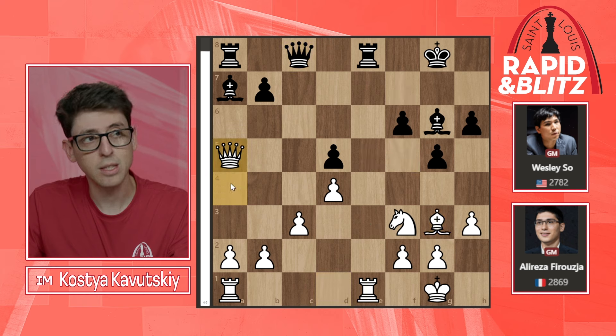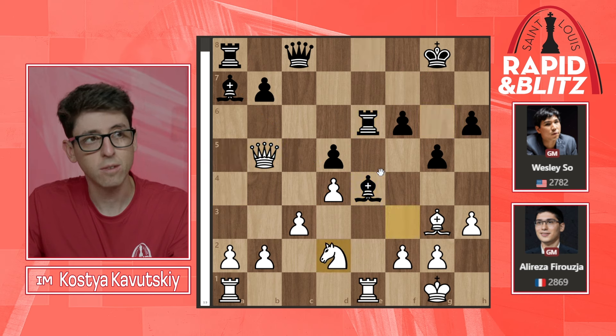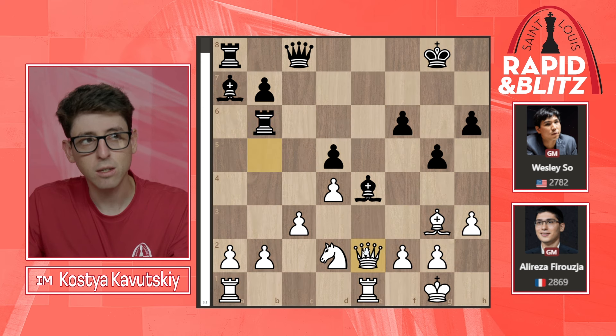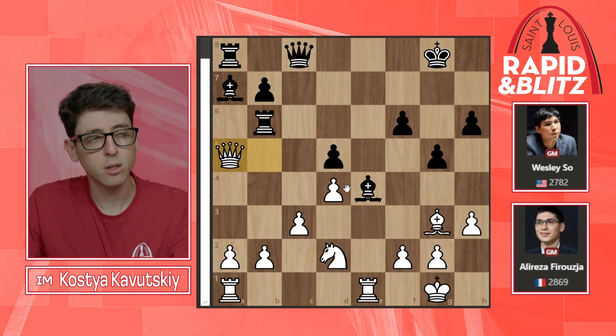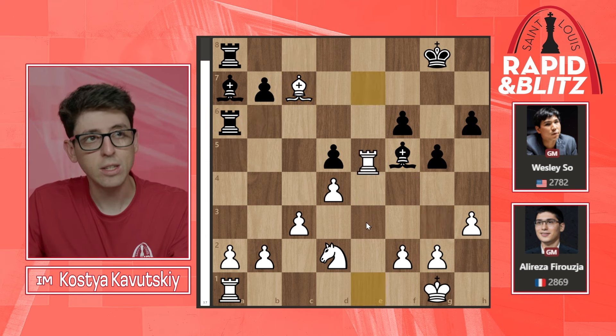Pragga ends up grabbing a second pawn after f6, queen takes a5, based on the idea that any discoveries will involve queen takes d5 check now that Wesley played f6. Bishop b4, white is now two pawns up. Queen to b5, knight to d2 — the conversion process starts but it ends up being not so easy. Rook b6 — maybe queen e2 here was a better idea, with the point that if rook takes b2, winning back one pawn, white can play queen h5 and h6 is falling, knight takes e4 is happening, and white would have a huge attack on the kingside. But Pragga plays queen a5, keeping it safe.